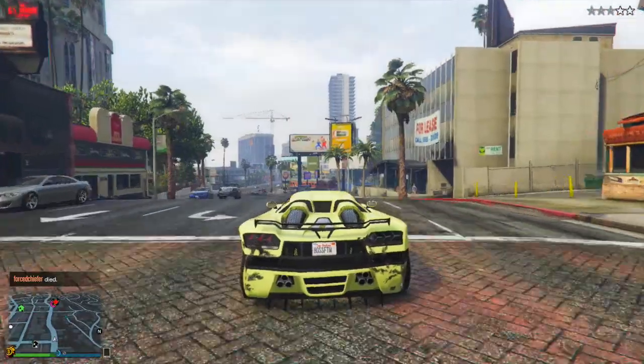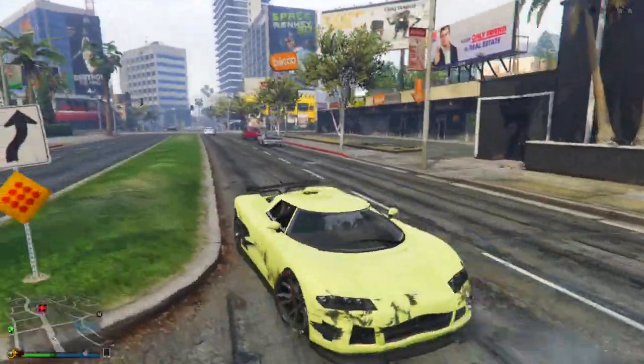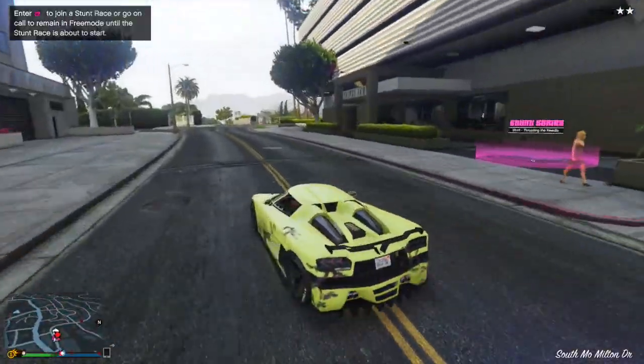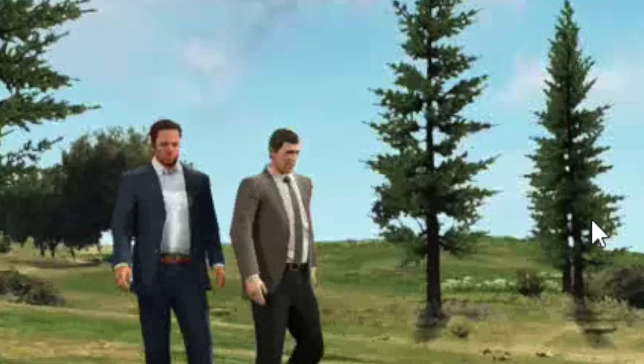These next pictures, coming from user Spider Vice, are actually images from movies recorded in the alpha and beta builds of the game, including some custom versions of Grand Theft Auto 4 and Red Dead Redemption. That's why I assume these are from 2010 to 2011. This first one is a very barren, unfinished countryside of Los Santos — you can see there's like three trees. You never really see an area in the game where there's just that little vegetation, and there doesn't look to be really any details on the ground or in the sky. That looks like a very unfinished version of the Los Santos countryside.